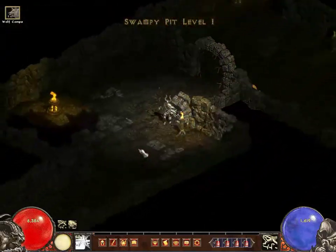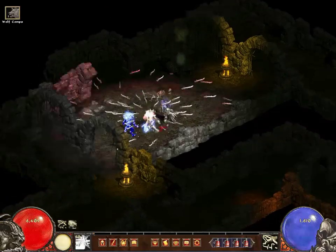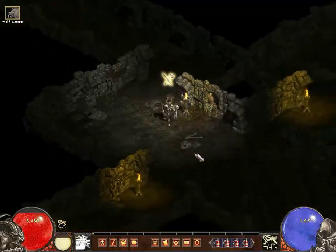Hello everyone. The last of the level 105 bosses in chronological order is the Death Projector. The only thing needed to dispose of this devilish device is mobility and a bit of patience.